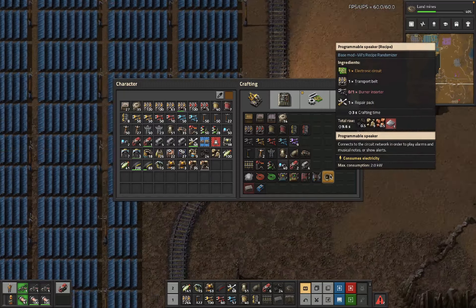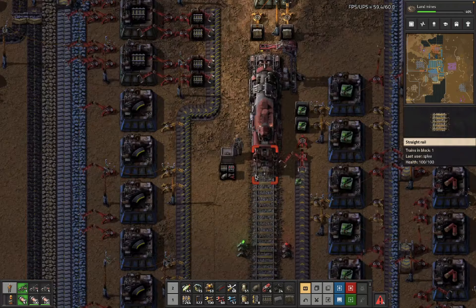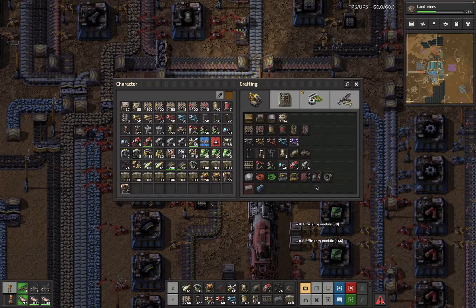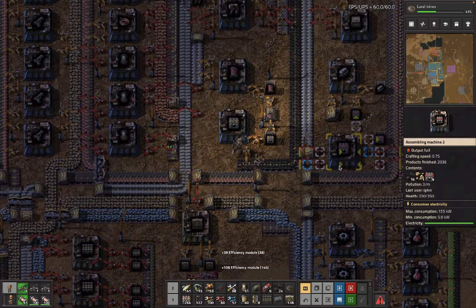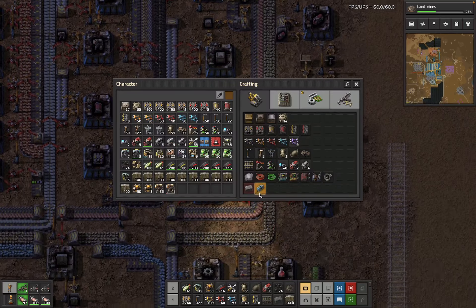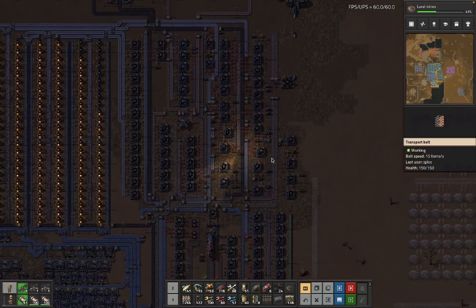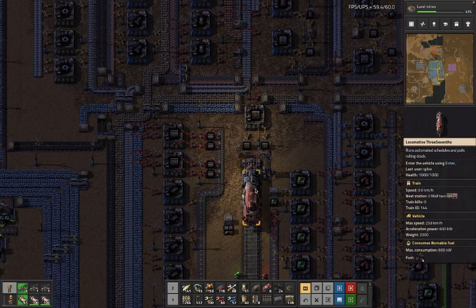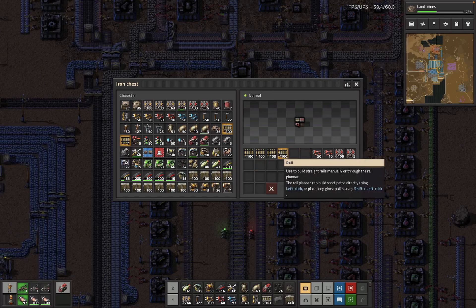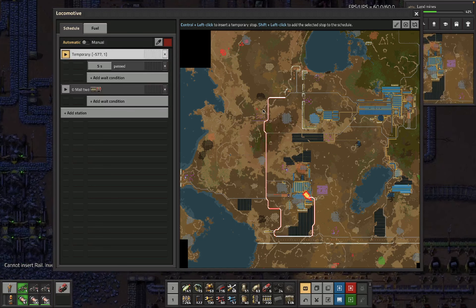How do we make programmable speakers? Burner inserters and transport belts. I don't know that we have anything that turns into burner inserters yet. Let's get a bunch of that, give me all of these. Where's the red ammo? Here — we'll get some of that but not all of it. We've got flamethrowers. We also need underground pipe. Do we have underground pipe here? I'm not sure we do. This is another box of just useful stuff that was around. Let's get back to this position where we were losing stuff — I wonder if that's a radar artifact or whether that's more dudes.